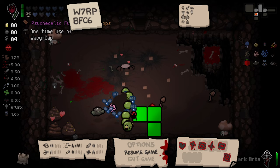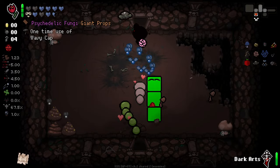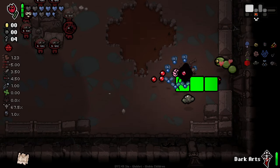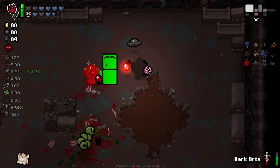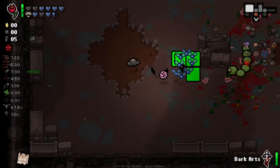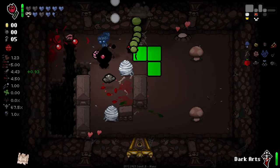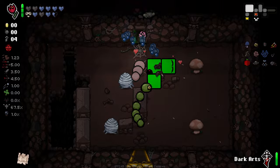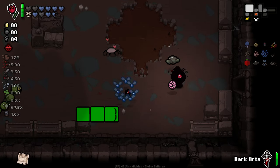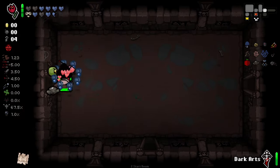I think one of the trinkets we smelted — that little corn razor thing — whenever we activate a card or pill, it triggers on-hit effects. I don't know what the little devil bible trinket we've got is either. Some trinkets you never know — it can be like 3% black heart chance so you'd never really come across it naturally. There is no way in hell I'd take Little Portal seriously on any run — I'm sorry little portal, but you should be better, and then maybe people would like you.